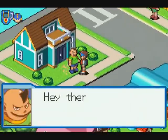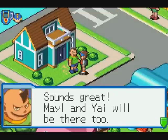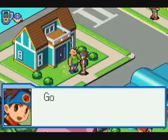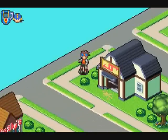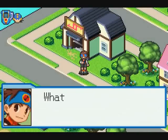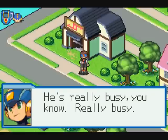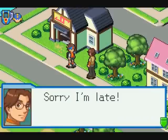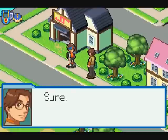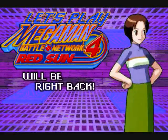Hey, Dex in the house! Hey there, Lan. Hiya, Dex. Want to go on the Net later? I've got to go shopping with Dad, but I'm free after that. Sounds great — Mail and Yai will be there too. Don't keep us waiting; we'll be in ACDC. Gotcha, see you later. Can we go in your house? Nope. What's delaying Dad? I'm fed up waiting. He'll be back soon — he's really busy. Sorry I'm late. That's okay, but let's hurry to Electtown. Sure, there'll be no delays this time. We'll be back.